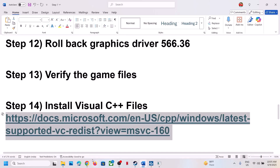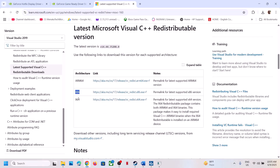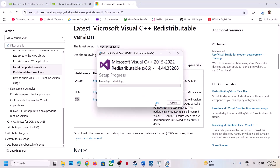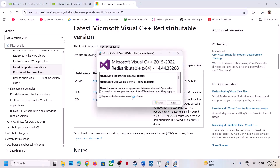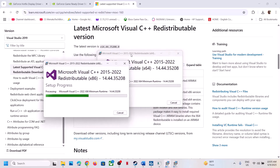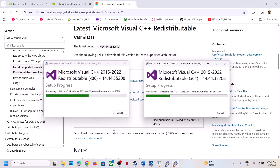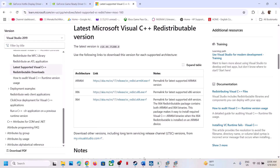The next step is to install Visual C++ redistributables — this is important. Copy the link provided in the video description and open it in a browser; it will take you to the Microsoft website. Download both the x86 and x64 versions. Run each file — if you see a Repair option click Repair; if you see Install, click Install and allow it. Make sure both installations are complete, then restart your computer and launch the game.